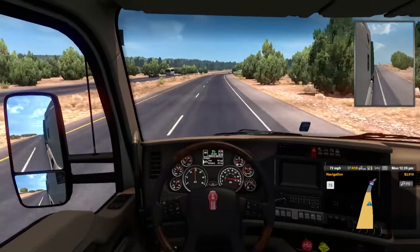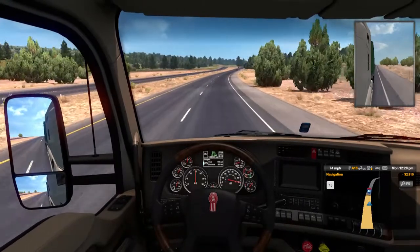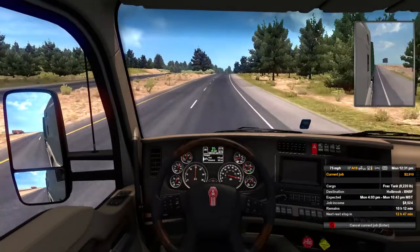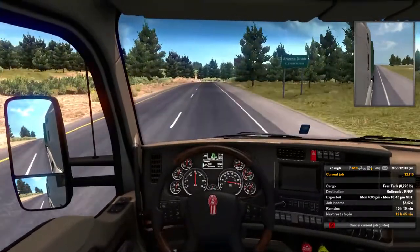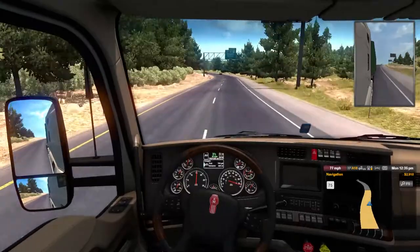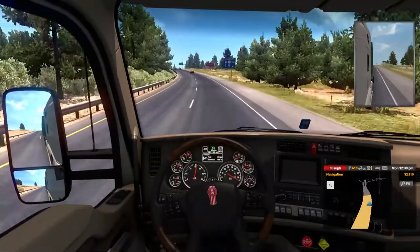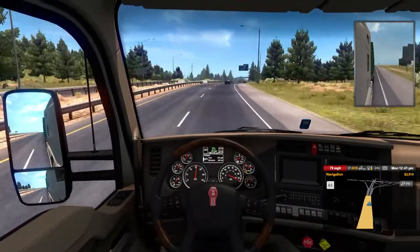It's just past noon on the clock in the route advisor. We're expected between 4:03 PM and 10:43 PM, so we've got about 10 hours before the job expires — well within our rest period for a short job. You can always look for that information to see what you need to do. All the roads we're on are newly explored since we're in a completely different area from where we started.